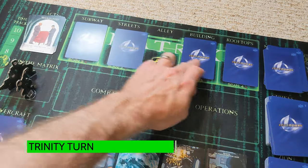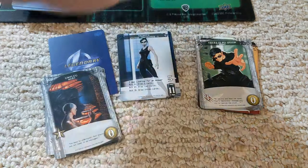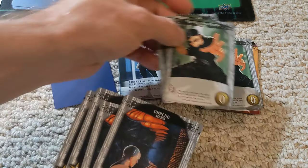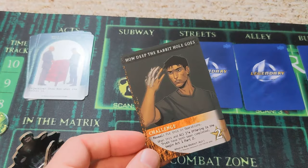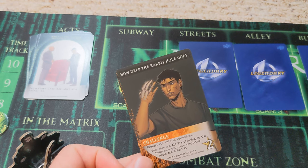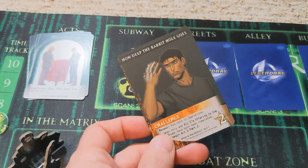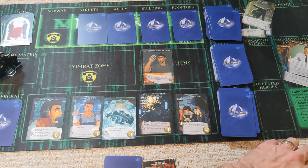Once again the matrix marches onward and now Trinity is up. We can get rid of that event. We once again have a lot of recruiting points. We'll use this to scan the subway and see what's there. A quick scan reveals an event — it's a challenge: 'how deep the rabbit hole goes.' This goes into operations. When this and 'all I'm offering is the truth' have both been completed, begin act one part two. Only two recruiting points needed to complete it.